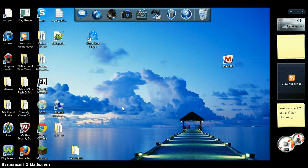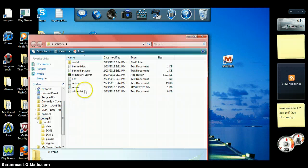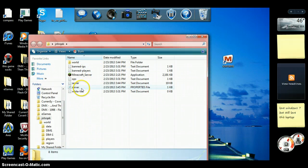So basically what you're going to do is go to your Minecraft server folder — mine is right here — and then you're going to want to open server.properties.